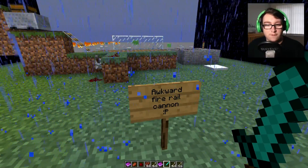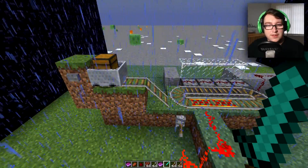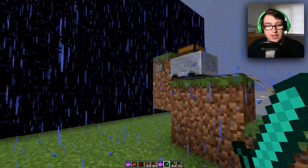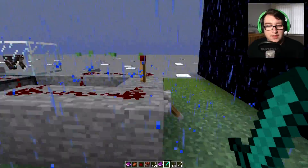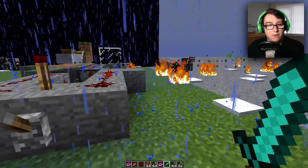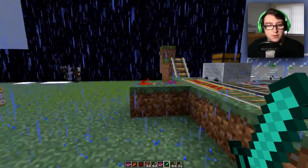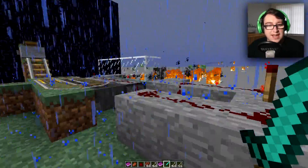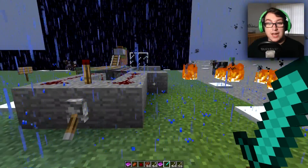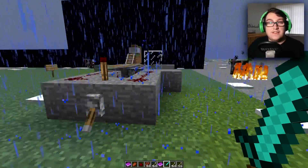Let's go on to the last one which seems pretty interesting — the awkward rail fire cannon. I don't understand this weird device. Wait — send this down and then click this. Okay, wow, that's interesting. We don't even need that extra part. So it's just a random fire thing — that's cool. That was the last one.